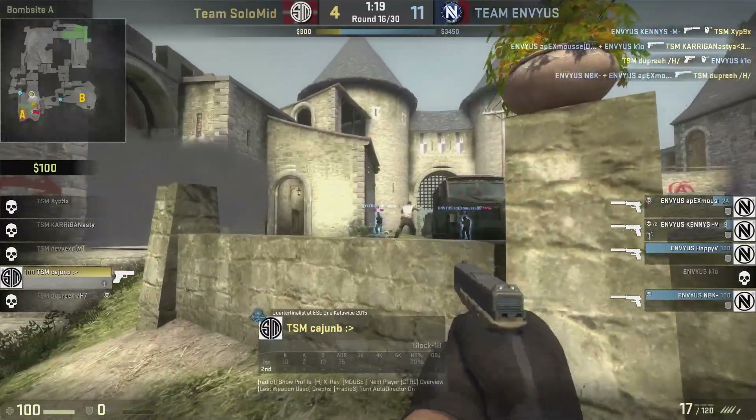KennyS is able to pick up the scout off the dead NBK. Solo Mid is now just going to push into B with no resistance — look at the map, nobody here. They completely stack this bombsite. If Solo Mid were to push at A, Team EnVyUs has a really good chance of taking it, even pushing through the connector to A. So they've sort of flipped a coin — it says 'I think they're going to go A' — and the idea is you don't want to give any intel to the enemies about it.